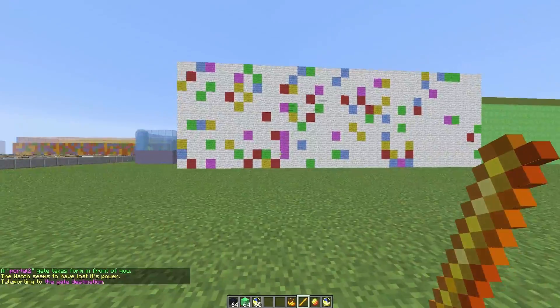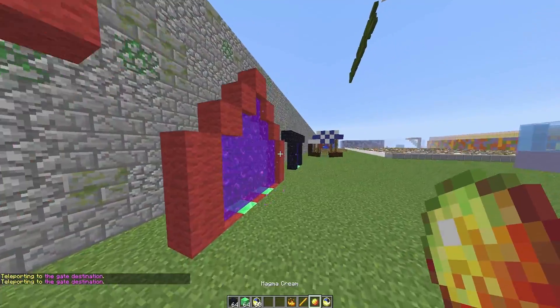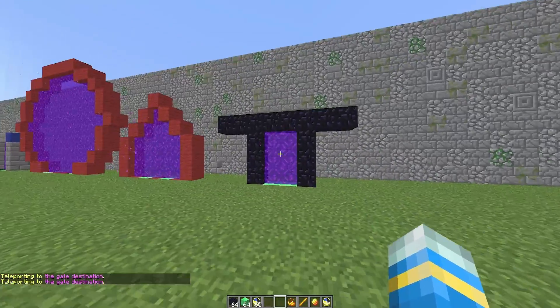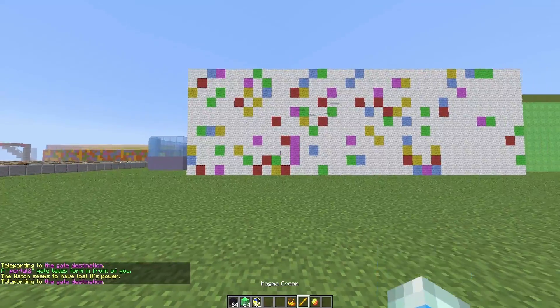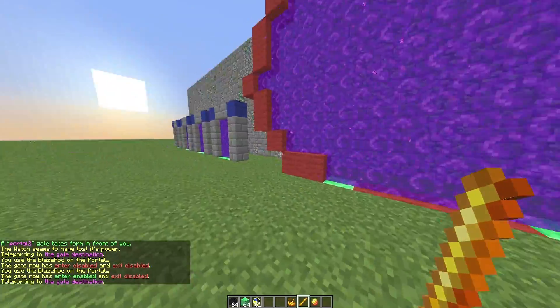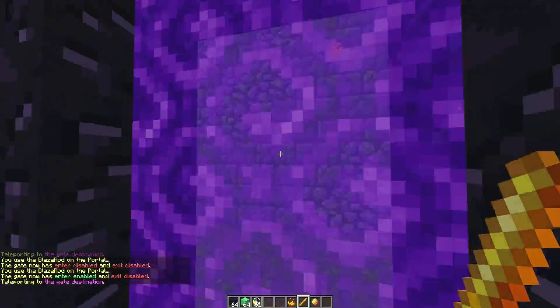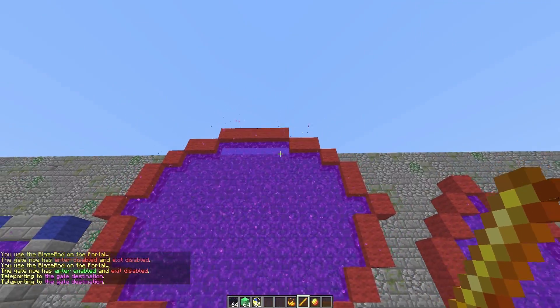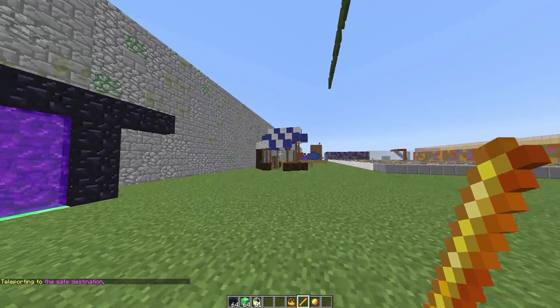Now we have another network, so if I go through these we will pop out at each side. I could even fly over and add this one to the network as well. Maybe we don't want to be able to exit from this one, so we'll go straight to the big one — if we go through the one at the end, there we go.